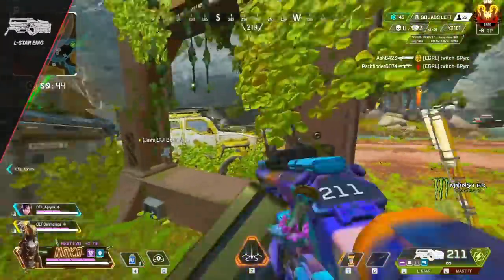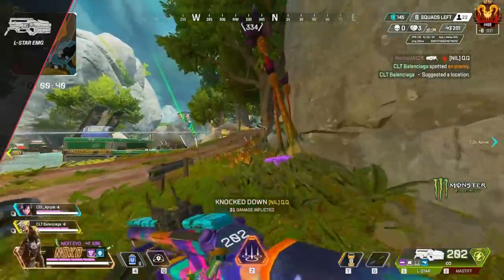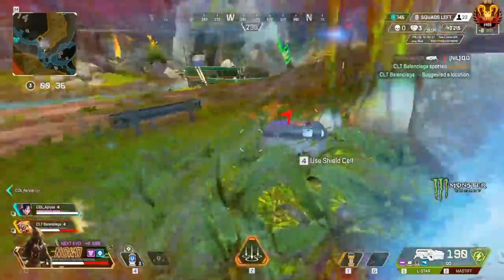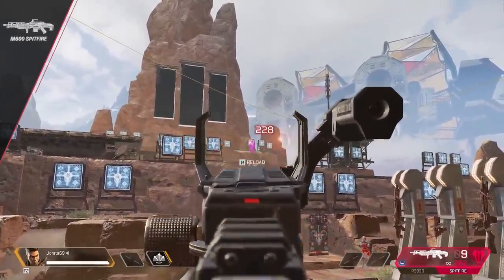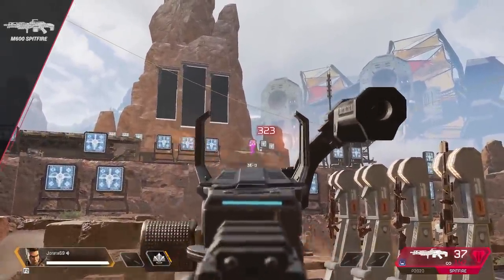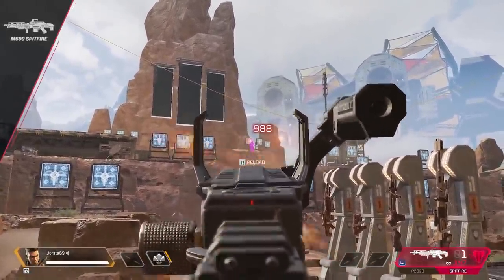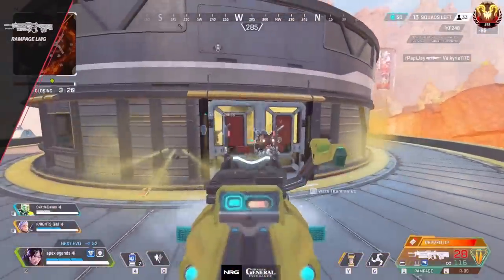Next up the L-Star. The gold mag does nothing special on this gun — it's just the same as a purple extended mag. So stop taking it from your teammates if they have a gun that can utilize it, like the Volt. Now for the Care Package LMG, the Spitfire. This gun has low DPS and fire rate compared to most other automatic guns. The best tip is don't be the center of attention in fights — let your teammates draw fire so you can come in and clean up with your never-ending magazine.